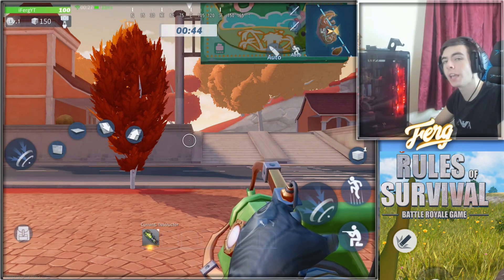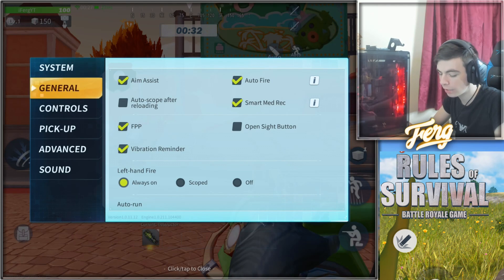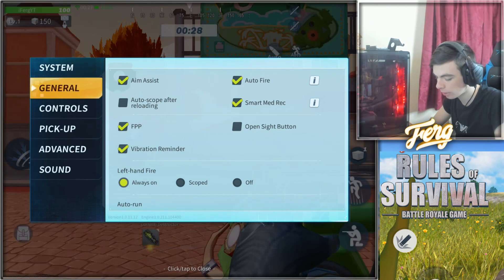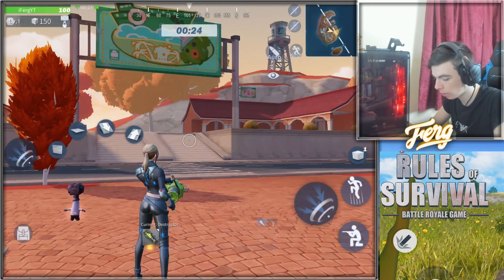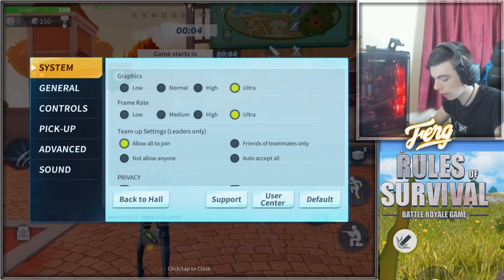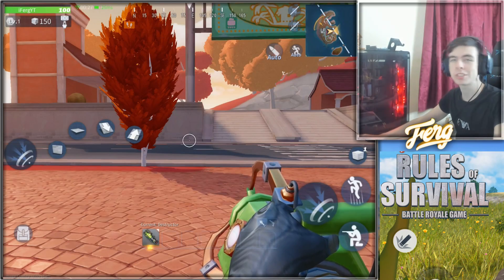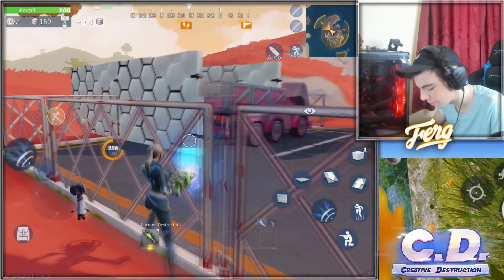You can also change between third and first person in-game, which I'm going to show you right here. Go to Settings, then go to General, and you can go between first person and third person. As you can see I'm clicking off and on and it's switching. I'm in first person right now — take it off and that's me in third person — and then if I go back in I can go back to first person. Pretty cool feature.